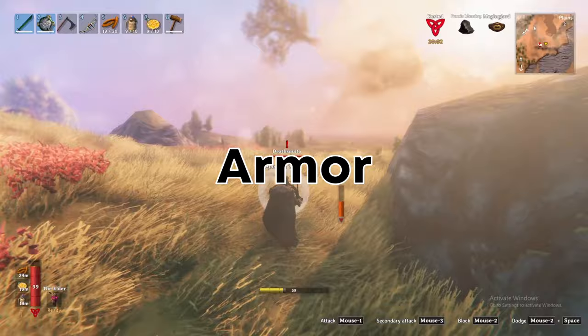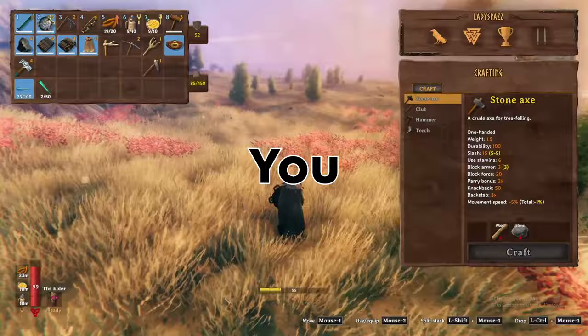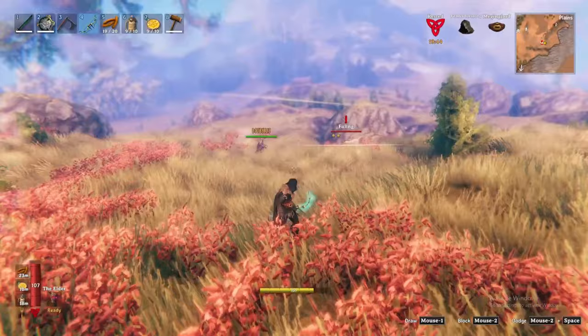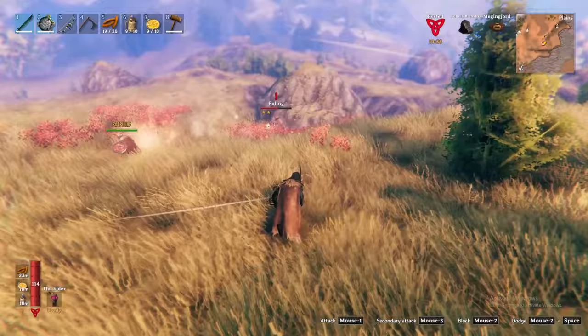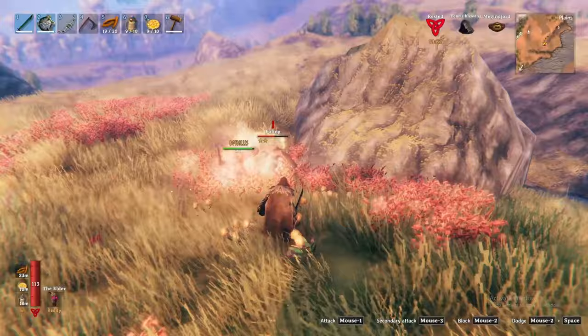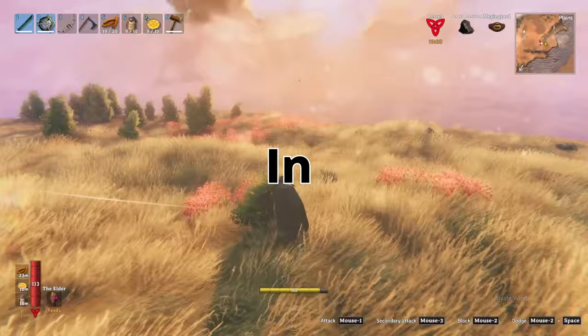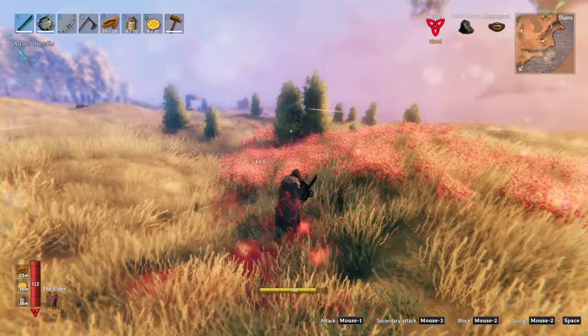For protection, you truly only have two armor sets to consider — the Fenris Armor or the Wolf Armor. Both are acquired in the mountains biome and each have their pros and cons. The Fenris Armor provides a total of 9% increased movement speed, and if you consider the minus 10% movement speed penalty from the Wolf Armor set, you will be moving a whopping 19% faster in the Fenris. On top of that, the Fenris also provides fire resistance. That said, the fully upgraded Wolf Armor gives you 78 armor compared to just 48 from the fully upgraded Fenris — so it's up to you to decide if you prefer to be tanky or quick.